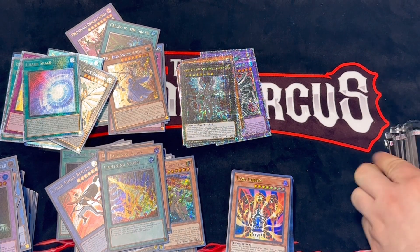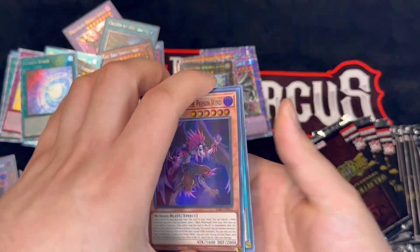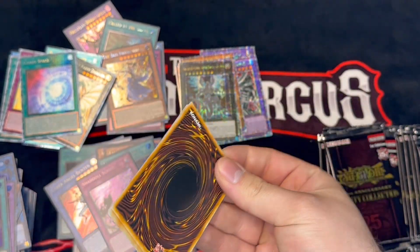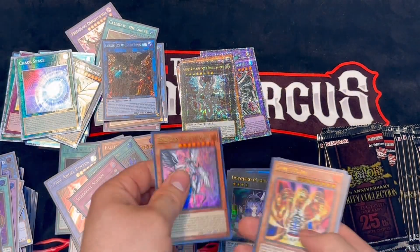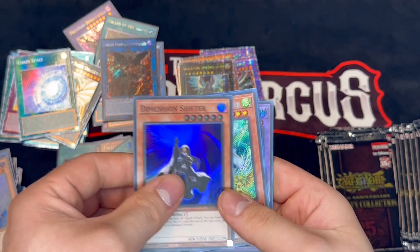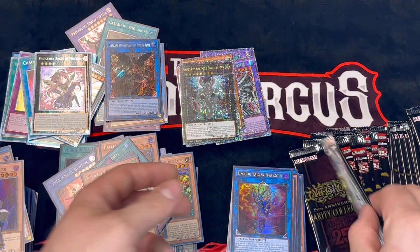We're going to have four videos going up because I don't think you guys want to be staying for this long. But diving right in here — another super Pot of Prosperity. Another one — if I just got a whole pack of Pot of Prosperity I would not be mad. Oh, this is actually a charismatic. We're going to see an Angel of Mischief in a collector's rare — one of my favorite cards.